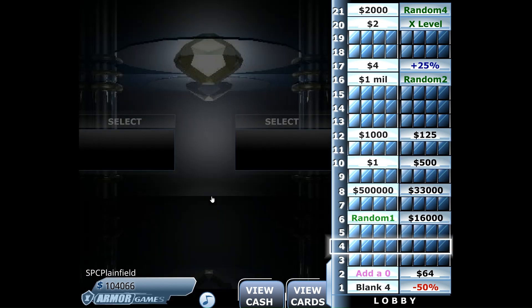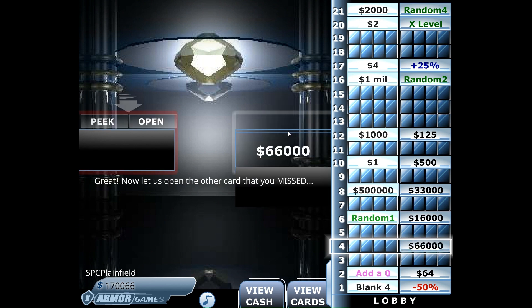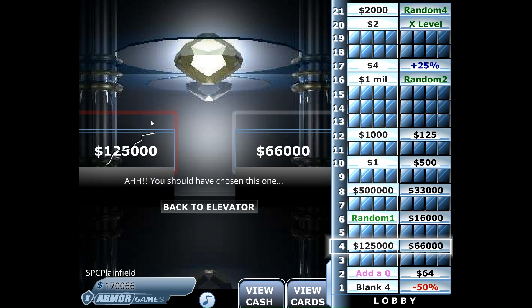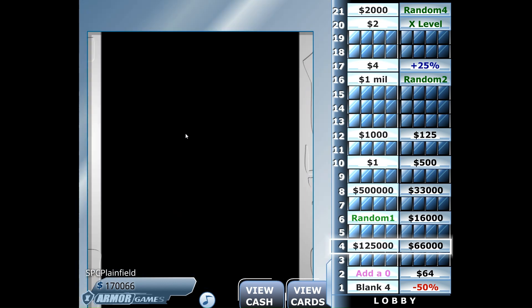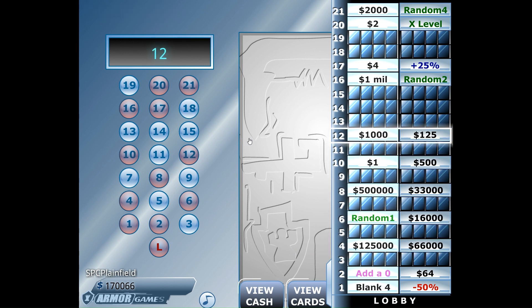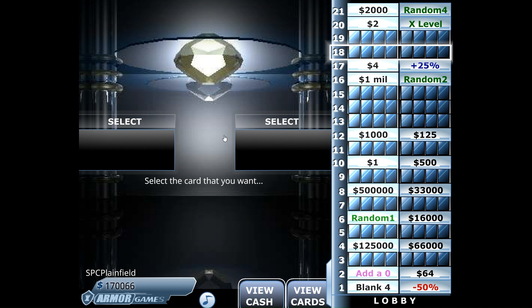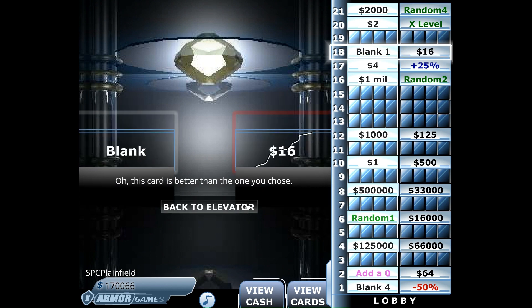We're going to go to number 4 and look at the right, and we see $66,000. Let's go to 18 now and let's see what's on the left. Nothing, otherwise $16.